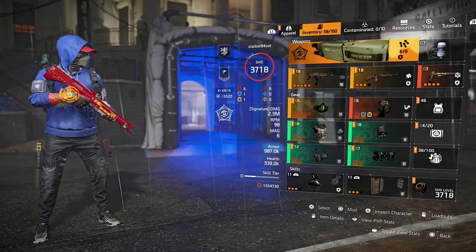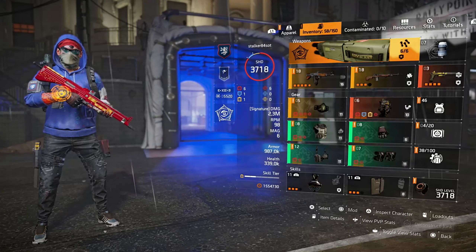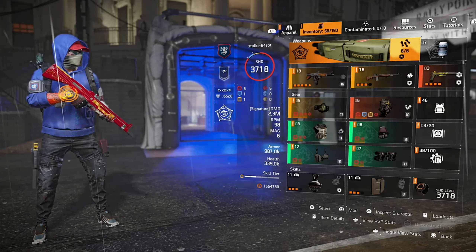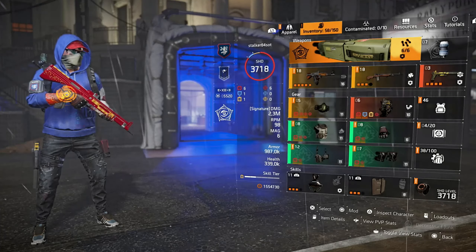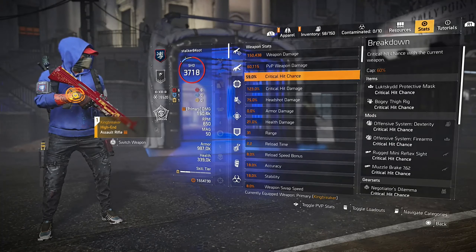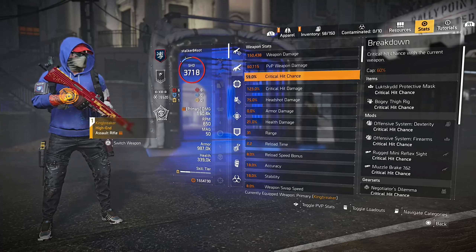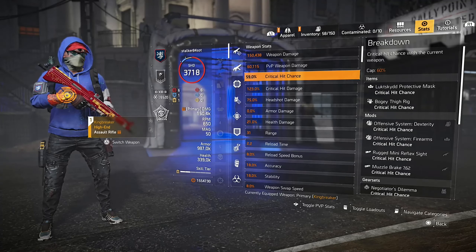For the weapons I'm using my Kingbreaker as a primary and for secondary I'm using the named M1A. The Technician specialization is what I have for this build. For the rest I have the revive hive and the shield to hide my ass behind. Here's the statistics — enjoy the build and see you when I finish this stuff. Stalker out.